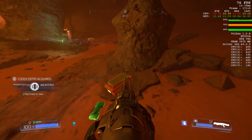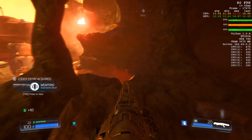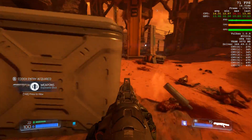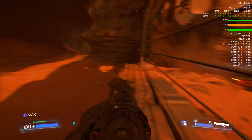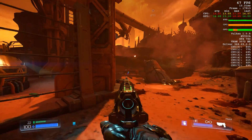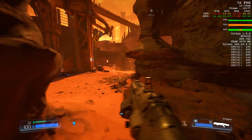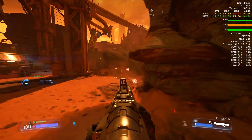Again, the frames seem to be way above 60 even with explosions and stuff — the game runs pretty smooth on my rig with the GTX 780. This goes to show that even for its age, the graphics card is pretty decent for playing games on ultra, even though DOOM is a well-optimized game.